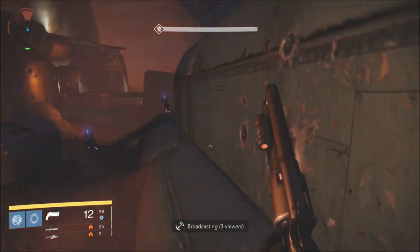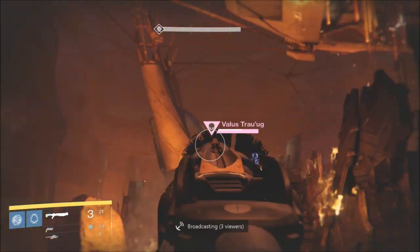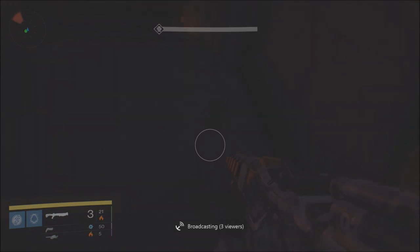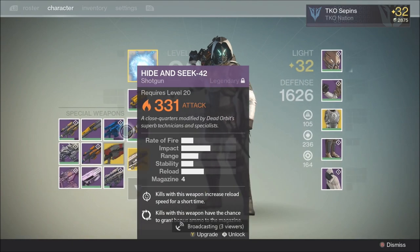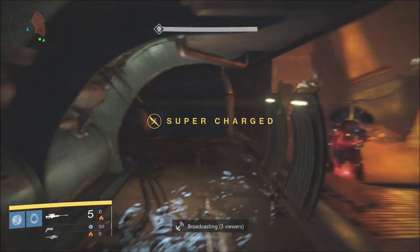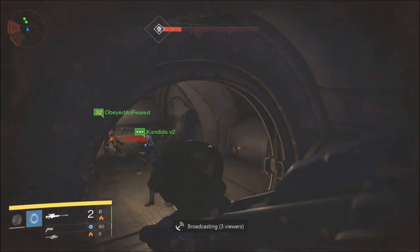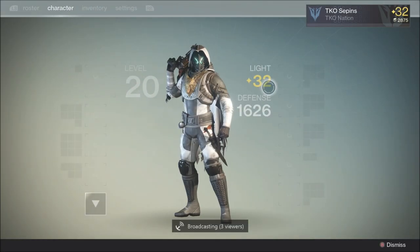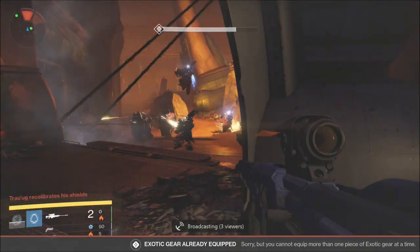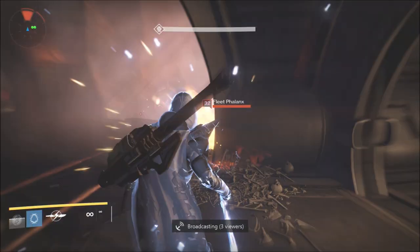I'm gonna show you guys the best way to do this in my opinion — what characters you should use, how you should approach this. Prison of Elders is essentially horde mode. This boss has a very unique characteristic: he changes from having a solar shield to an arc shield. So it's appropriate to have the best arc and solar weapons. Obviously 365 Gally — as you guys will see later on, we melt him with the Gally — and then arc and solar weapons like the Fey Bringer to bring that shield down so he can take real damage.